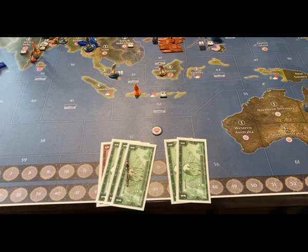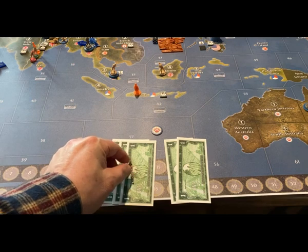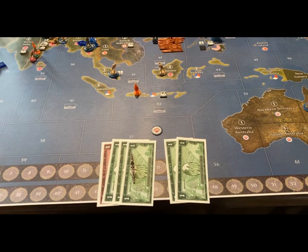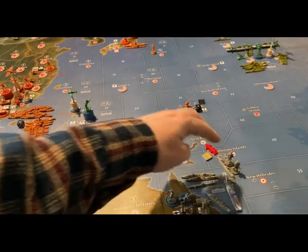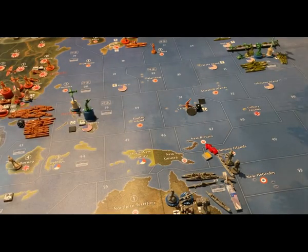Welcome to the minor allied turn. The Aussies are the only ones with any money, so they will be commissioning a new destroyer out of New Zealand and will save their remaining two IPCs for next turn. They are making an attack this round and will be declaring war on the Japanese to do so — taking two infantry from Queensland, loading up onto a boat, and taking the Carolines for a dollar.